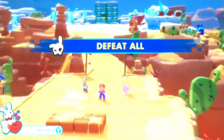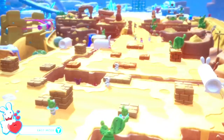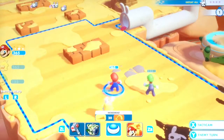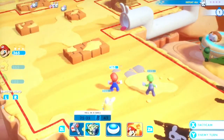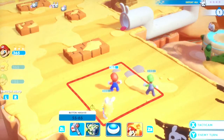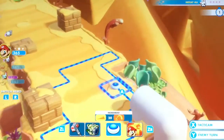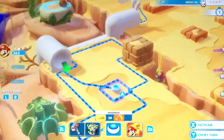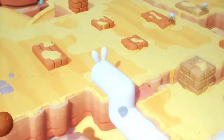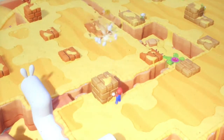Okay, defeat them all. So where are they? There they are. What are those things bouncing in the back? I don't know, but let's just get into this fight. Oh, we actually have two weapons. I think that's the thing we had — a hammer. We got to try that out. But since that's right there, we'll just go through there. Where's a rabbit? I think I found one right there.